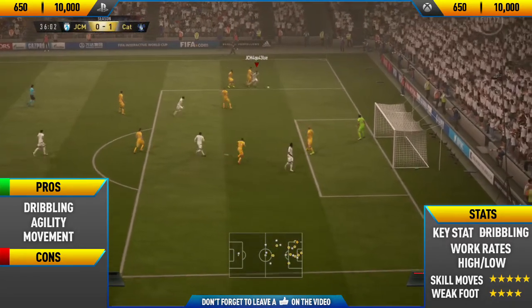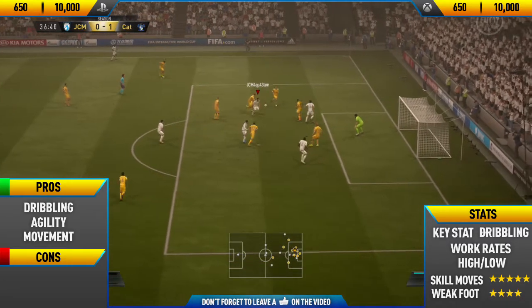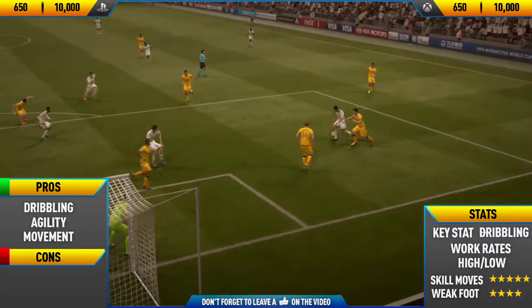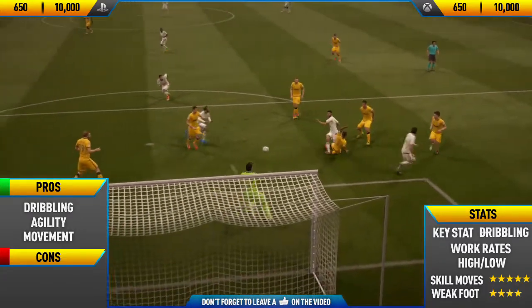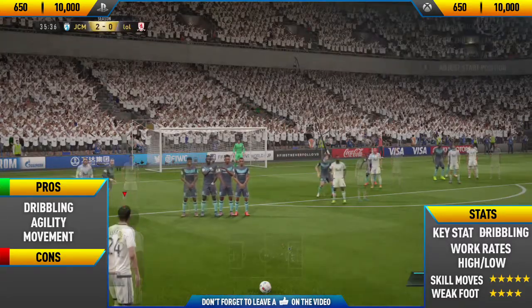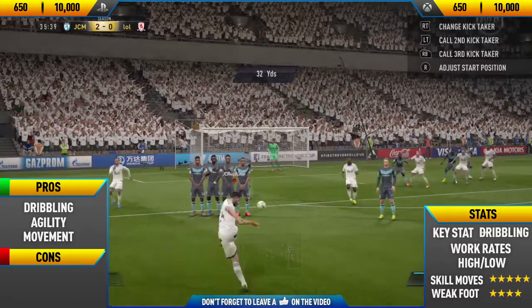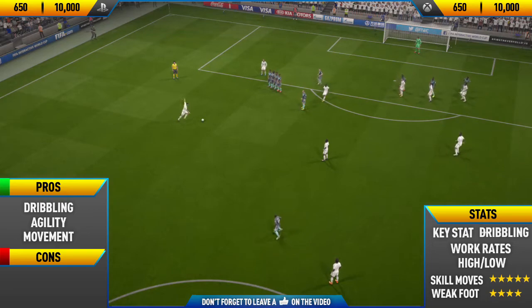His final pro is his movement - he's very good at moving into space. He has high/low work rates which, in my opinion, are the perfect work rates for a winger, so he's always in the right position and really good in counter-attack situations. As you can see, he's also pretty decent at free kicks - we score a nice free kick from around 30 yards out.